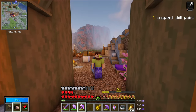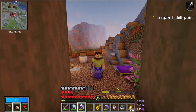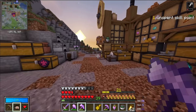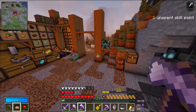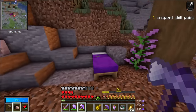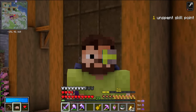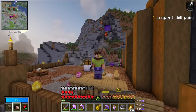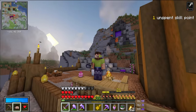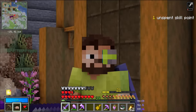Hello, episode 8, and what an episode it is because today I've updated to update 10, which is super exciting. Today I'm going to show you the new stuff and talk a little bit about the patch. For those of you who don't know, you can read the full patch notes on our website vaulthunters.gg. A lot of bug fixes happened in update 10, which is always good, but there are also three main features, two of which affect us immediately.